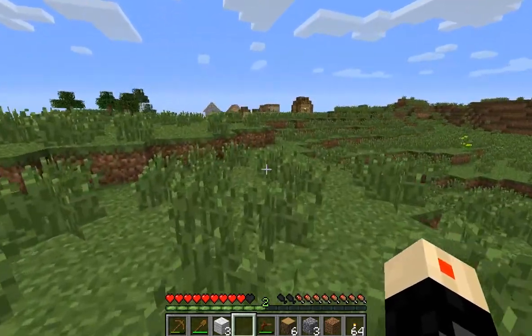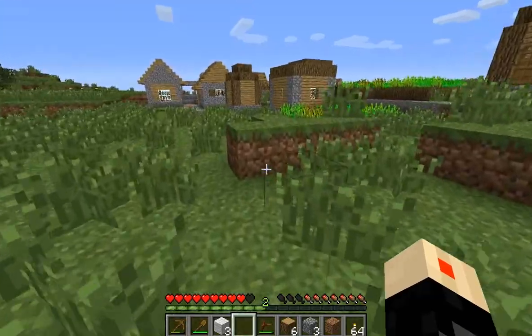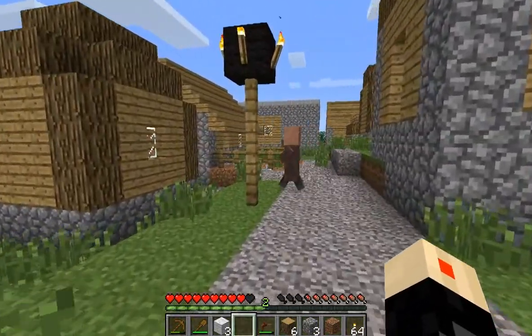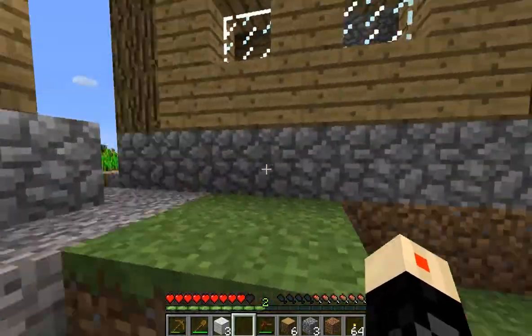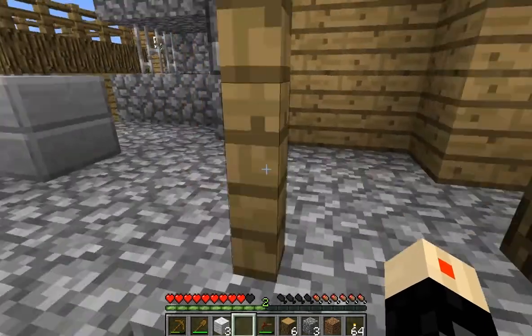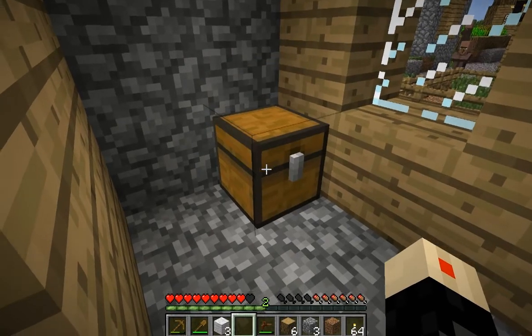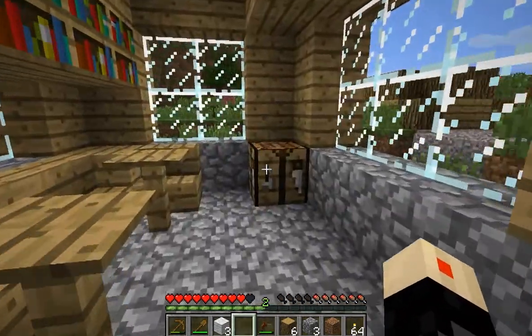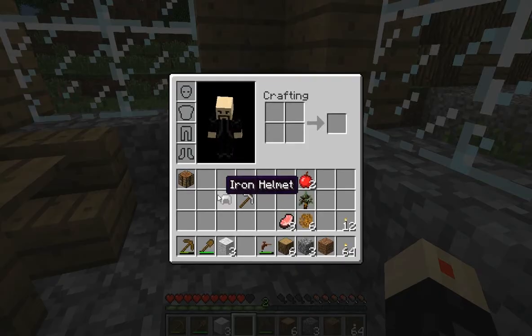No way — a village? Sweet! It's a freaking village. Alright, we're in business! And I think this is a smithy, isn't it? Indeed it is. And what treasures await me inside? Iron! Alright — an iron helmet, apples, and some saplings. I don't really care much for the saplings, but yeah, that's pretty sweet. And the library has a crafting table — yes it does. Sweet — an iron pick and an iron helmet.